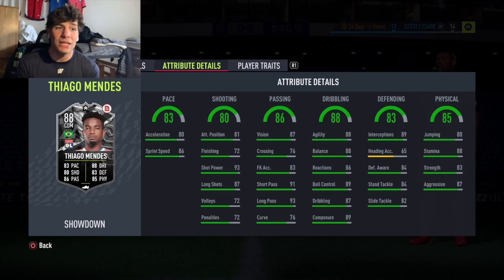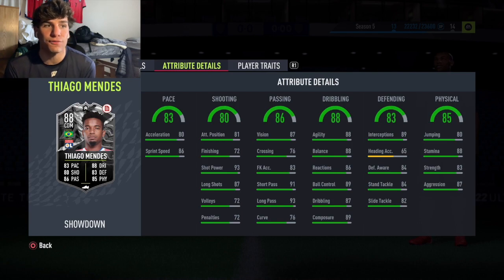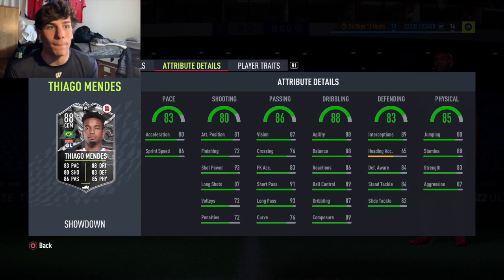Moving on to passing: he's got 91 short passing and 93 long passing, which is some of the best passing stats I've seen at base — that's 86 overall. The crossing and curve are bad, but he's central, he's not going out wide, so that doesn't matter. His short and long passing are what matter in the midfield, and both are above 90 without an upgrade, which is really good.